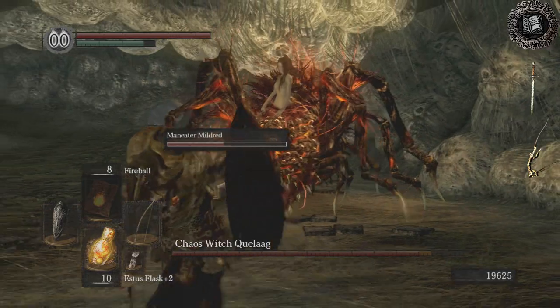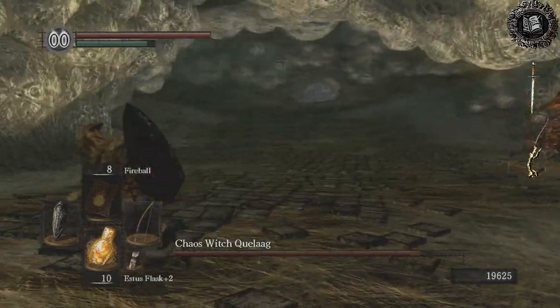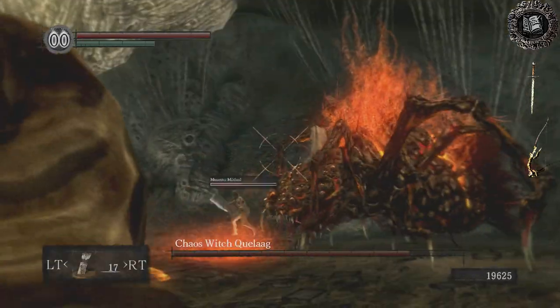It's made even easier if you have Mildred or someone that actually has a brain in there fighting for you, to keep her attention while you shoot her with arrows.